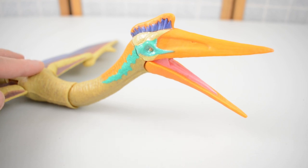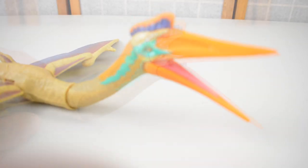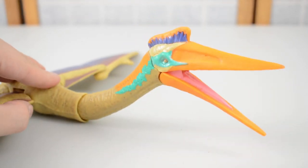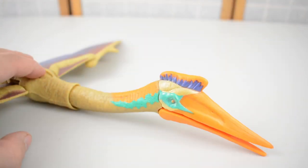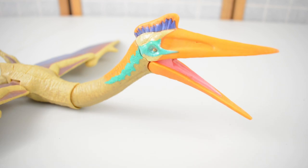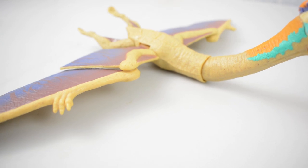One of the play features is this button on the back — press it down to make the Quetzalcoatlus dip its head. You can see the animal just dips its head up and down, which is a cool play feature, nice for making it dive down and attack prey. That's play feature number one on this figure.